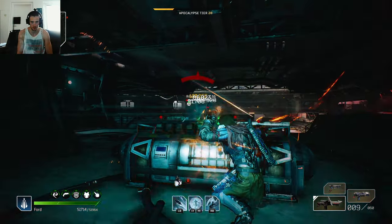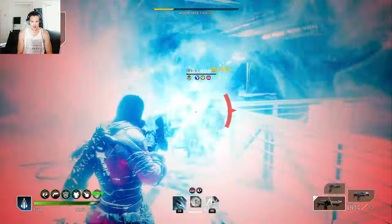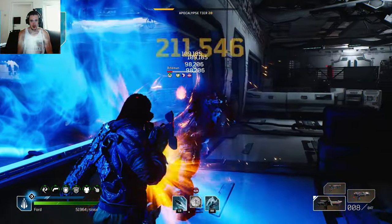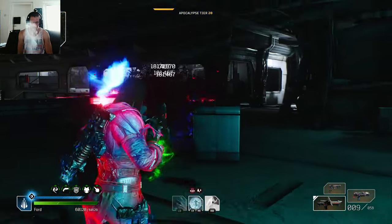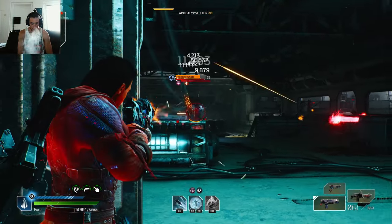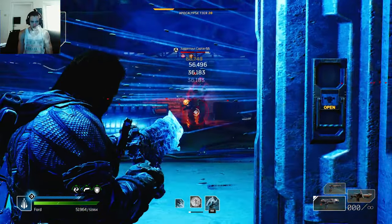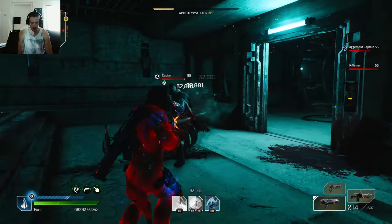Maybe too foggy, maybe too little lighting — but what else is new, it's always too little lighting in this room. This is a difficult room — already getting frozen to death. This bastard is not cool to have around. I can lure them back. He's not taking that much damage. Okay, the gun shows its first set of weaknesses.